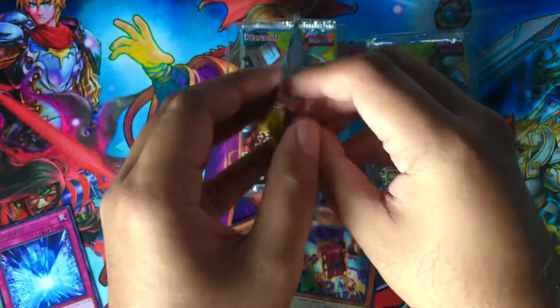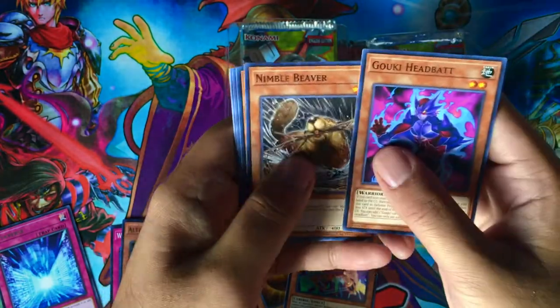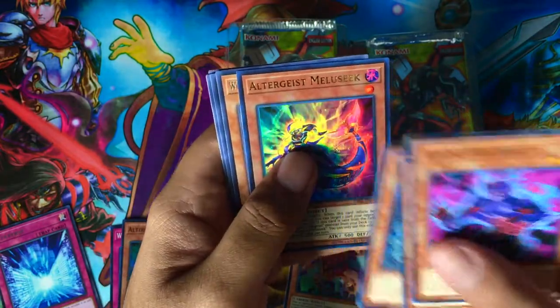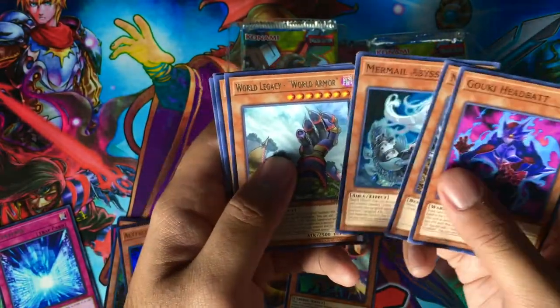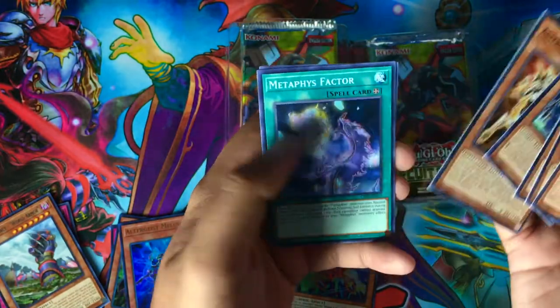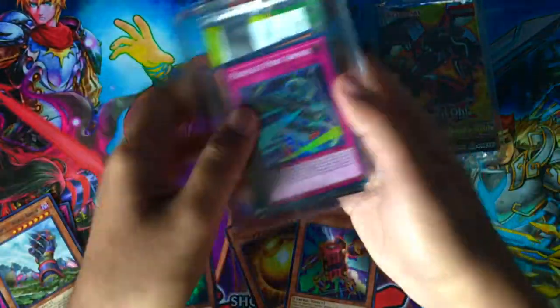Pack number three from our first box. Let's at least get an Ultra Rare. Goki Goki Head Bat, Nimble Beaver, Mermail Abyssnere — oh okay, here we go! At least we got an Ultra Rare: Altergeist Melusique! I think Altergeist Melusique and the other Altergeist Ultra Rare were actually pretty expensive — like 10 bucks each. Also World Legacy World Armor, Vendroid Strigis, Conquerie, Metaphys Factor, and Receptor. Not bad for our first box — at least we got an Ultra Rare.